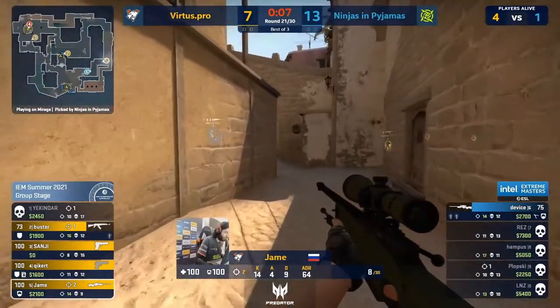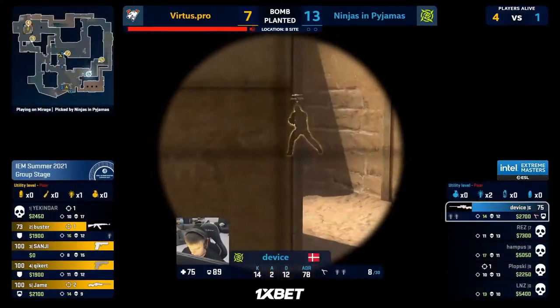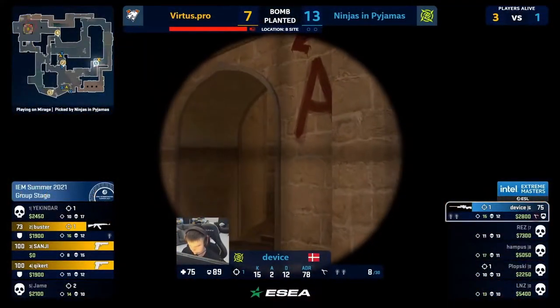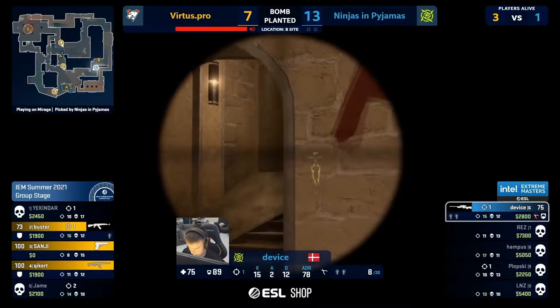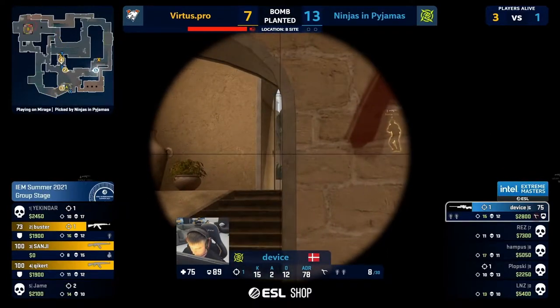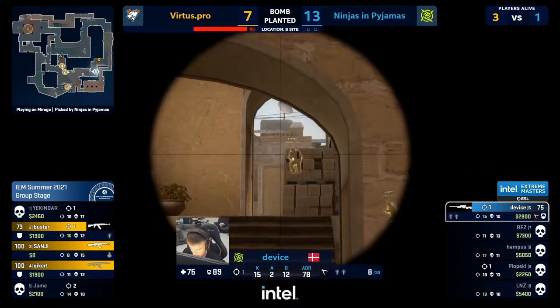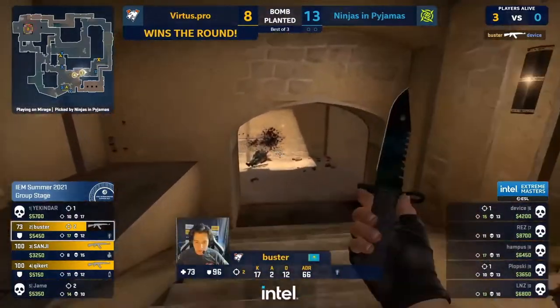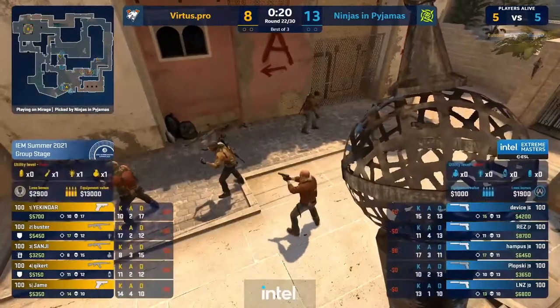Good reaction for VP — they realize they're walking into a stack and they avoid it completely. VP takes eyes off ramp as the peak comes in — really good reaction out of VP. These guys are good at their timings. Even though they are a slow methodical team, they don't often fall into the trap of running out of time like Navi.